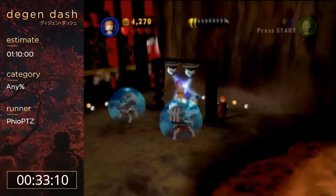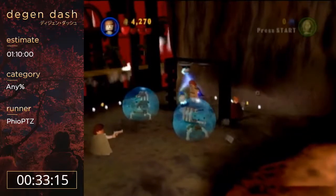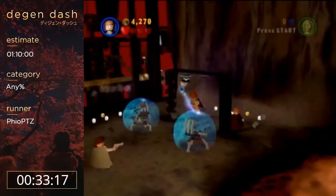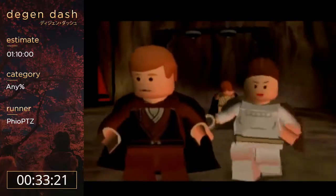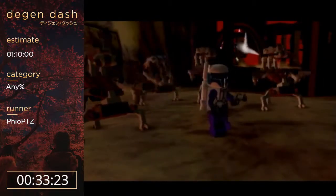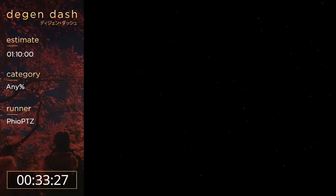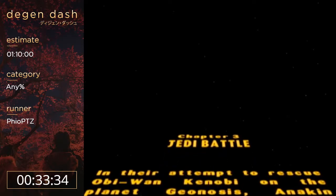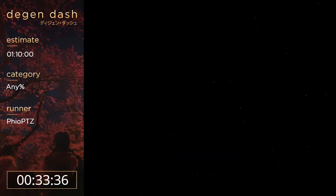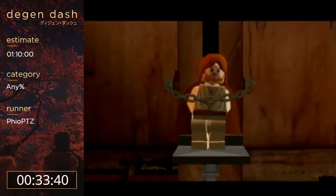If I just stand right behind this little thing that Obi-Wan is imprisoned in, I can force his bondages without the droidekas shooting me. The camera stays at the same angle but does move with you — it kind of does that in all the original Star Wars LEGO games.